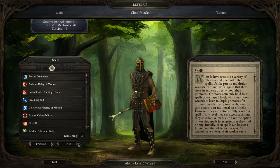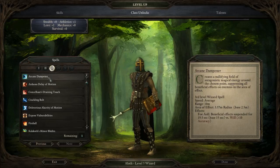I'm most likely going to cut this episode in half then, because we need to do this. We need to look at all these spells, and we're almost 40 minutes in. Arcane Dampener: creates a nullifying field of antagonistic magical energy around the chosen point, suppressing all beneficial effects on enemies in the area of effect. Awesome.